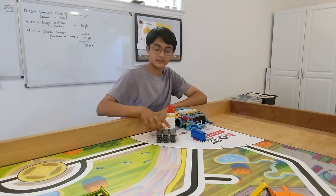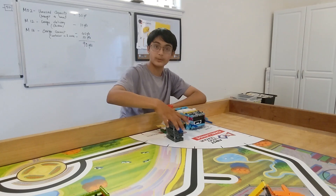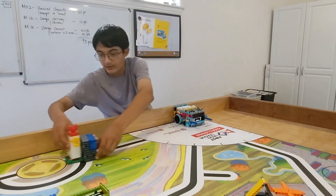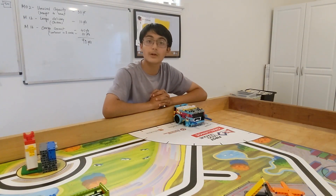the robot delivers these three grey cargo containers, along with this blue hinged container filled with its components, and this large chicken from Mission 12 Large Delivery into this black circle. The combined total of Run 1 and Run 2 is 90 points under 25 seconds.